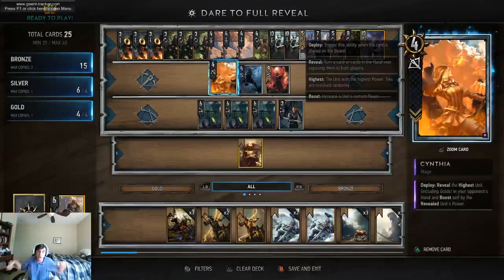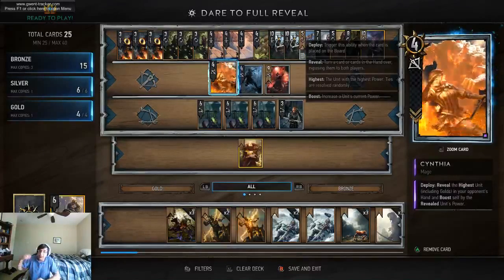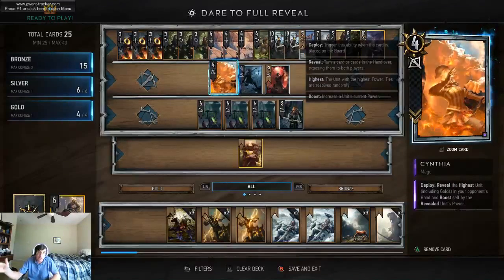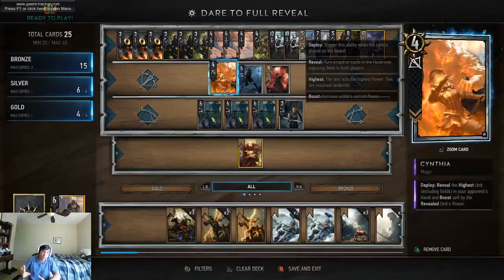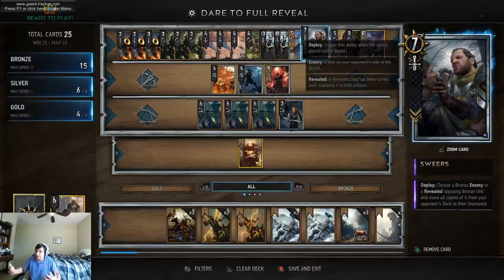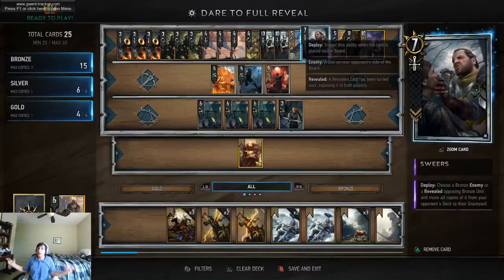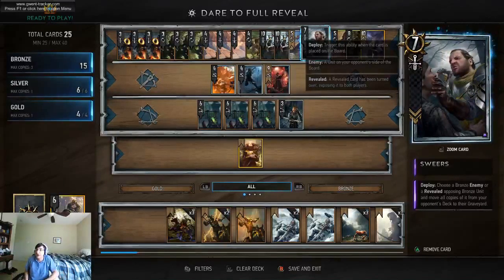First, you wait until they've buffed whatever card in their hand sufficiently, to the extent that you can play a card like Cynthia. Cynthia will pick out one of the key cards in their hand. If it's Henselt, they're going to try to keep as few of those cards in their hand, so they're going to keep mulliganing them back to their deck. Then follow up with Spheres, putting all those into the graveyard — suddenly they only have one card they can use for this strategy.